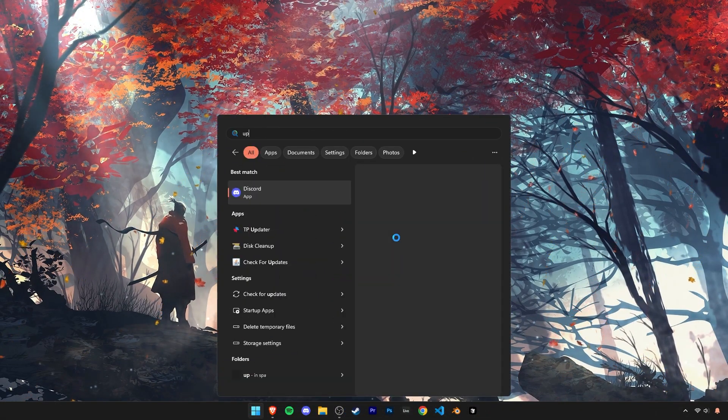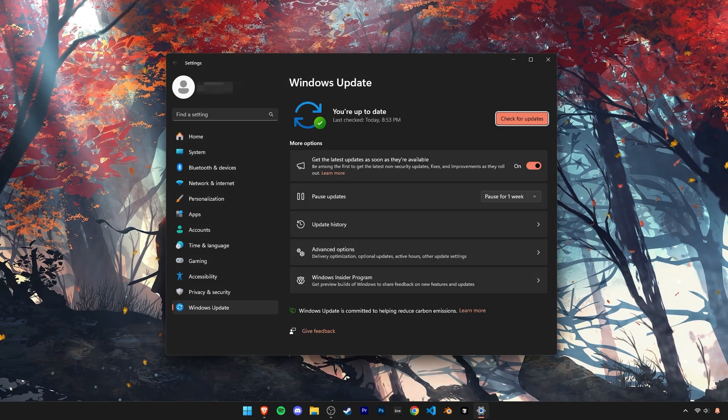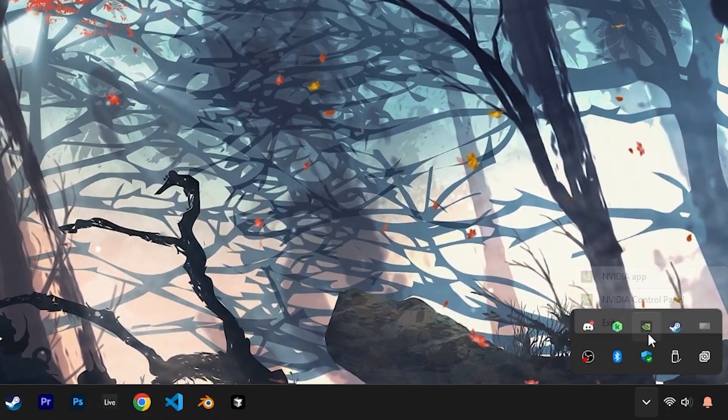The best way to get DirectX 12 updates is by checking if your Windows version is up to date. Search for Windows Update and check if any updates are available.